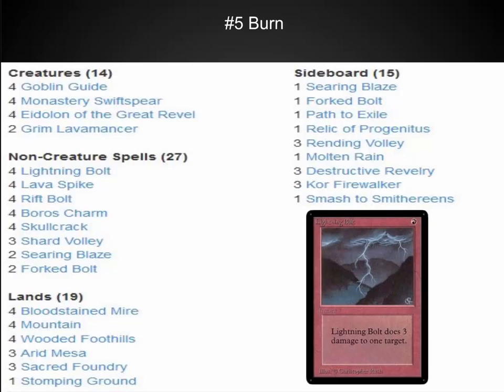What I really like about this particular build is that it's got Eidolons of the Great Rebel in it, which just increases that clock speed, and it splashes some white for Boros Charm, which is very powerful in the current environment — four damage to the face or the ability to protect your team is amazing. Forked Bolt is also a very nice card being played in these; it helps with the mana dorks overall. This is the type of deck you really need to be prepared for at any open tournament.